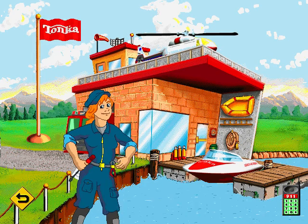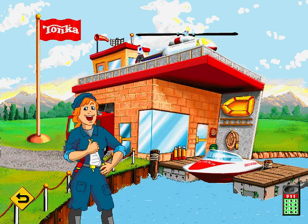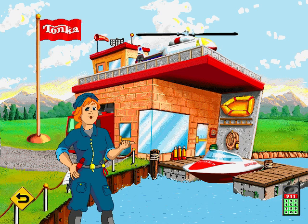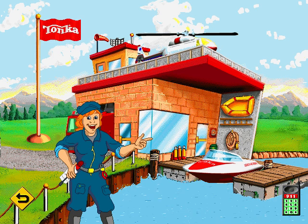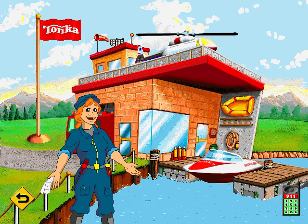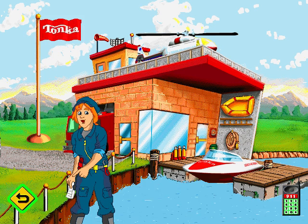Well hello there. Glad you could punch in today and help out at the Tonka rescue garage. My name is Sparks and I work here at the Tonka garage every day. This is where we keep all those rescue vehicles in tip top shape and ready for any emergency. Just click right on the fire truck, the helicopter, or the rescue boat to see what needs to be done. When you're done, there'll be a master mechanic certificate waiting for you at the print center. If you need any help, just click on the 911 or click on the go back sign to get back to the dispatch center.